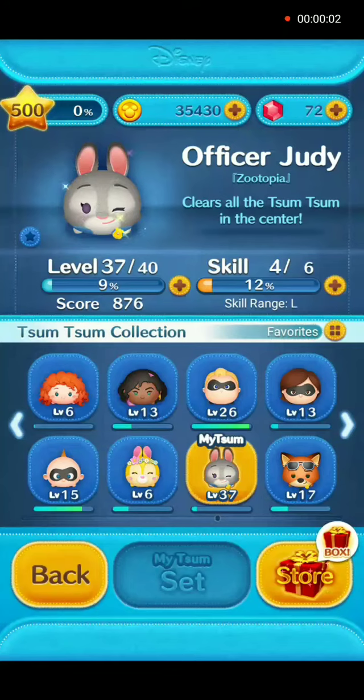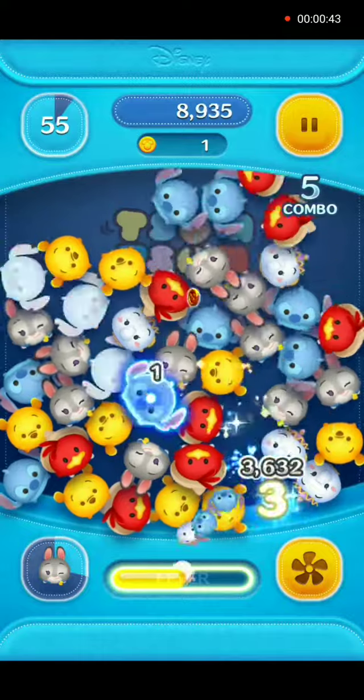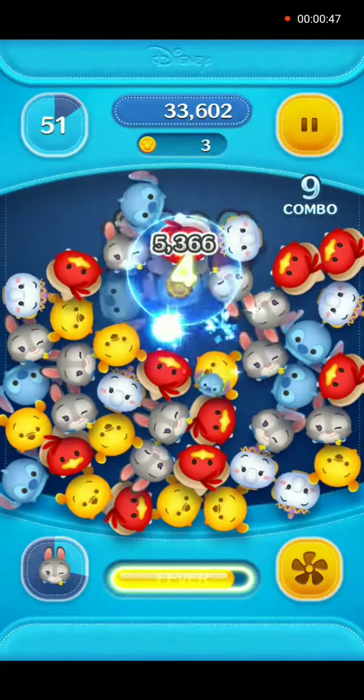Hey everybody and welcome back. As promised we will show you how to use Officer Judy in gameplay. She is at player level 37, skill level 4. Her skill when activated is to clear all the Tsum Tsum in the center. At this skill level the range is large. Most of this video is time-lapsed to 1.7 times the normal playing speed.